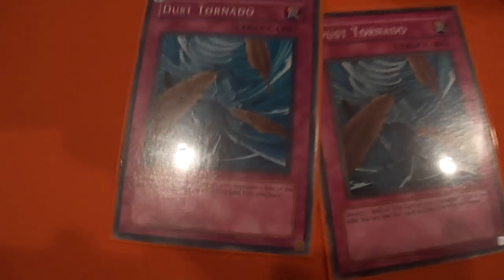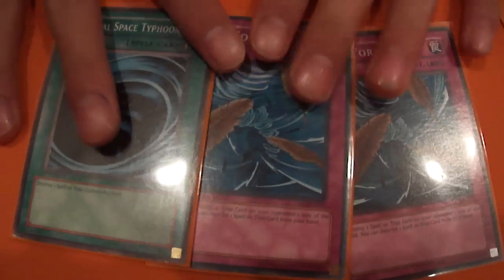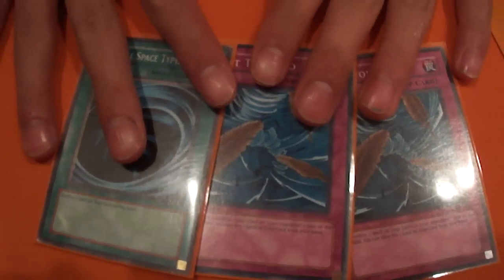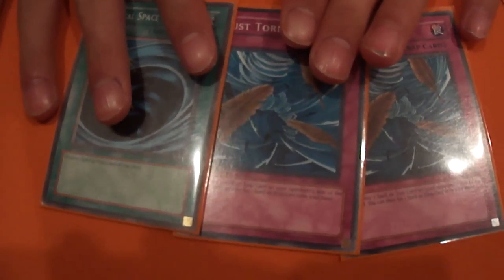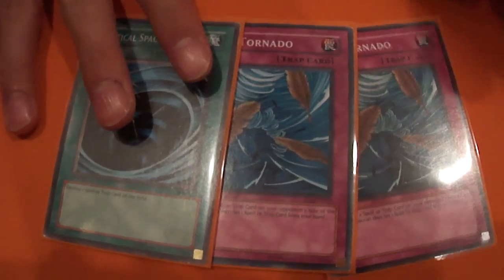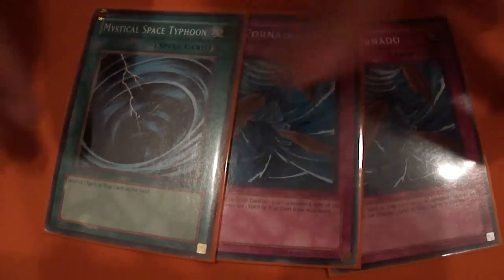I side in the double Dust Tornados because second game, most people will side in Skill Drains or Rivalry of Warlords to stop Wind-Ups, and indeed those cards hurt Wind-Ups a lot. So I usually side these in, and along with the Royal Decrees, that's how I usually get past those cards. So that was the side deck — on to the extra deck.